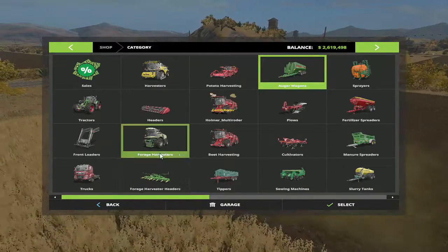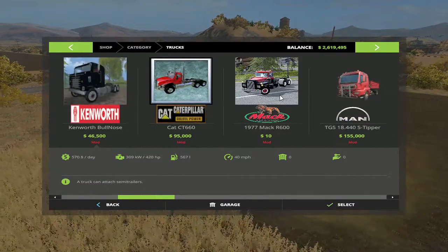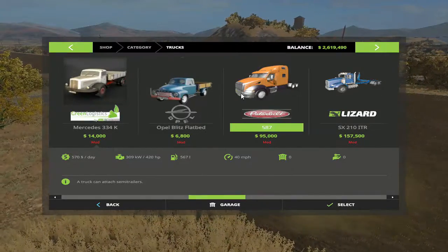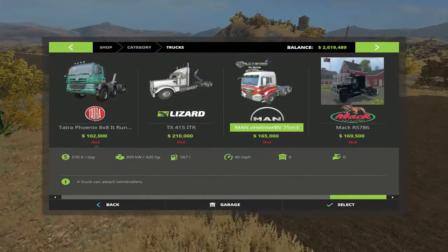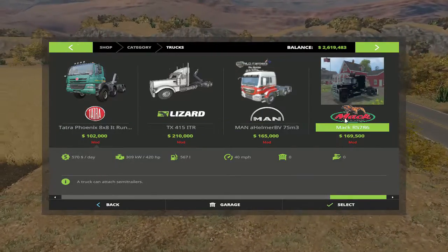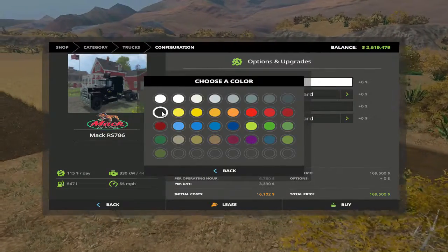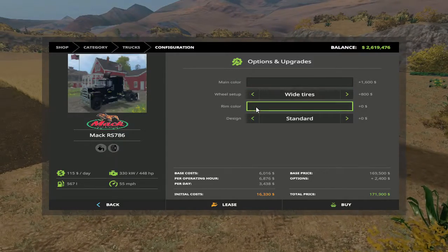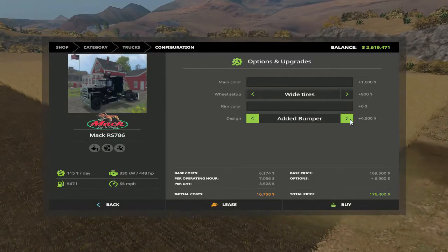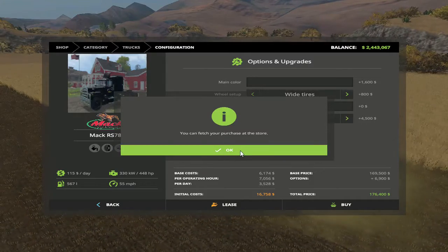The next thing I want to get into is semi trucks. I have had two mods - there's a 1977 Mack. We're going to go with the fishing color because I heard the other was stolen. Main color I want black. Wide tires, rim color also black. Added bumper - I like that. Buy. And then we're going to need a tipper.